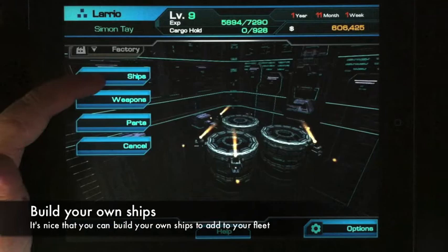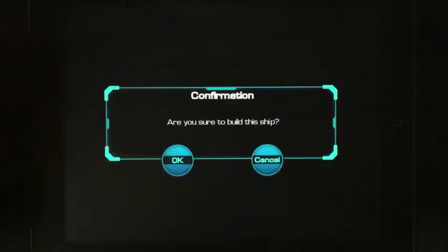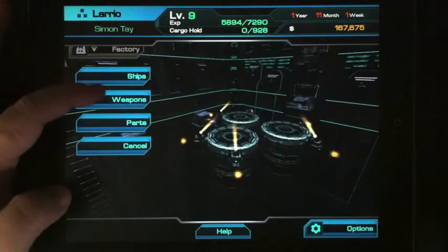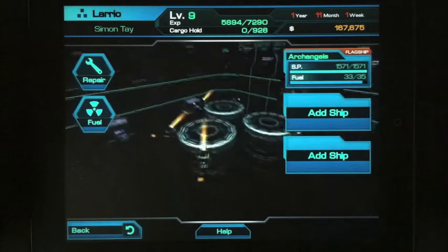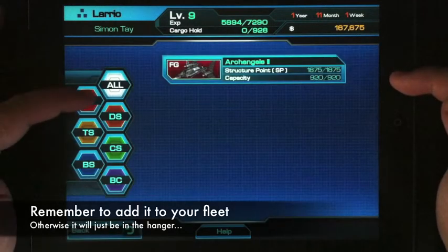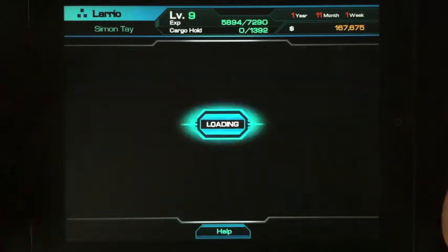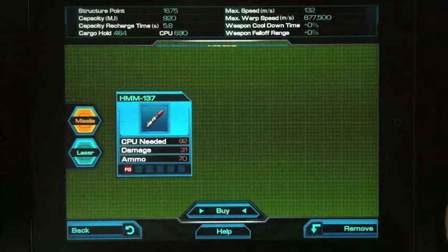The interesting part of this game is being able to upgrade your ships — there are about 37 ship models available. There are about six different ship grades: frigates, transport, destroyer, cruiser, battleships, and battle cruisers, and each model has its own characteristics and set of equipment. Currently I just purchased the new Archangel 2, which has higher structure points — essentially health points — and you can fly three different ships together in a fleet.